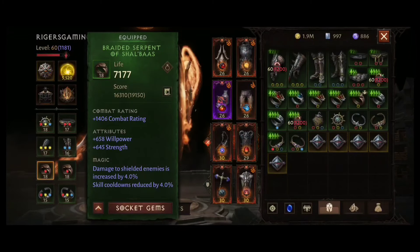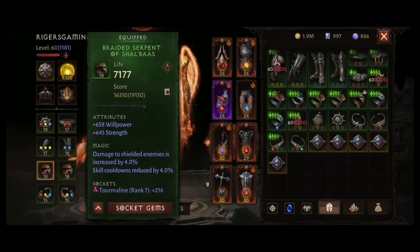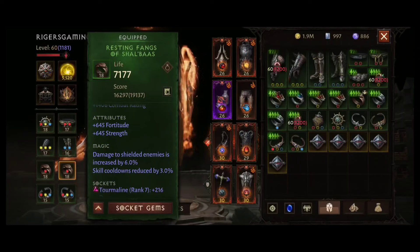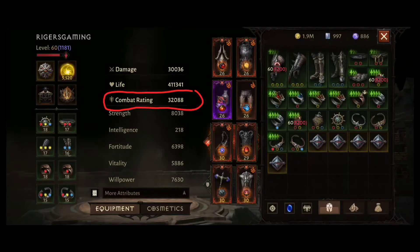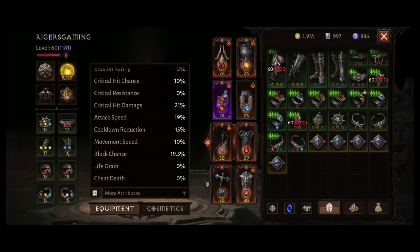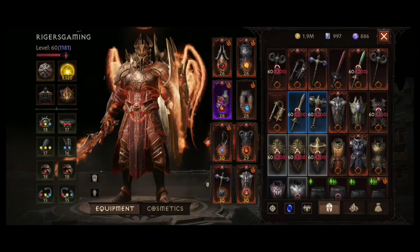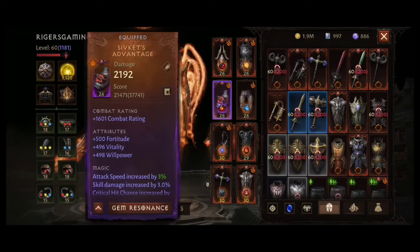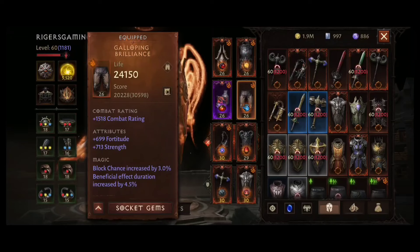I will probably surprise you, but I am comfortably pre-farming Inferno 5 and I am still using rings which are only Inferno 3 drops. You can see my low combat rating on them. The reason I am using them is the magic attribute of skill cooldowns reduced — 4% from one ring and 3% from the other. My overall combat rating for open world farming is enough to kill monsters without problems, and my cooldown reduction is 15%, giving me almost unlimited skills, which is perfect for open world farming.